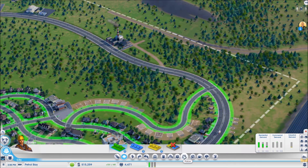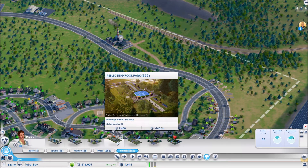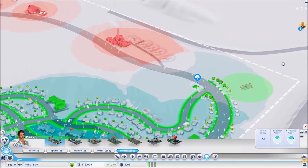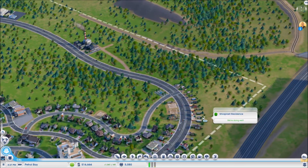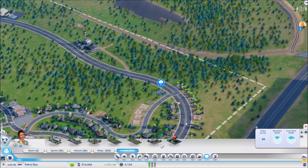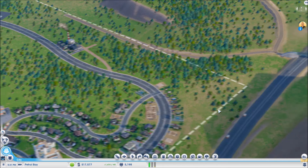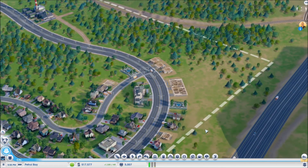If I want to improve the residential a bit here, rather than setting high density residential, all I need to do is put in a little garden in the corner, and that straightaway impacts the land value. You'll see we've got some larger houses coming in, and if you put in more gardens and increase the land value, even larger houses come in.